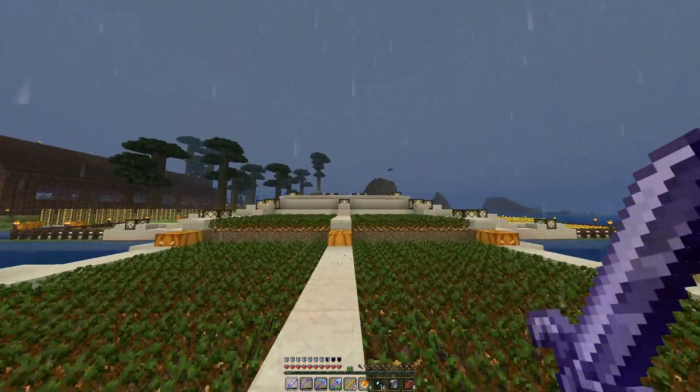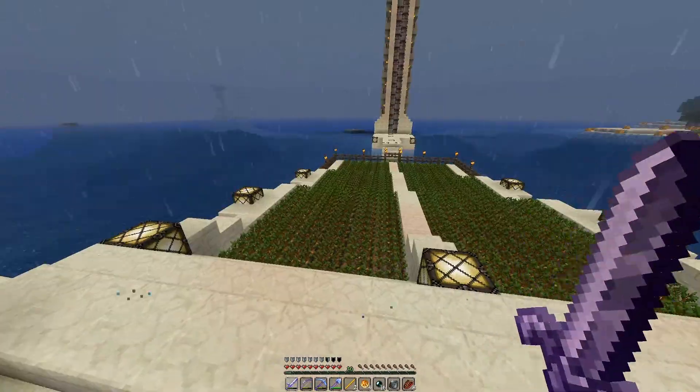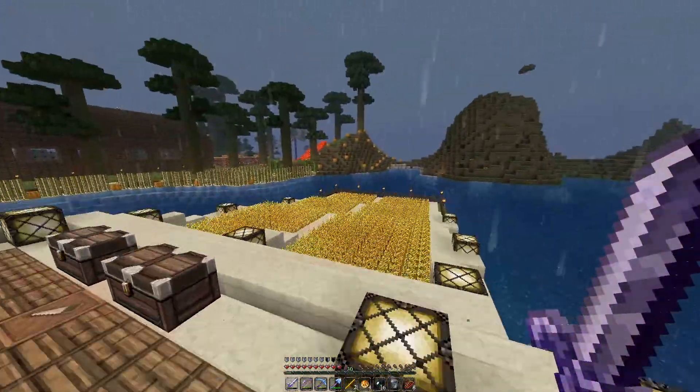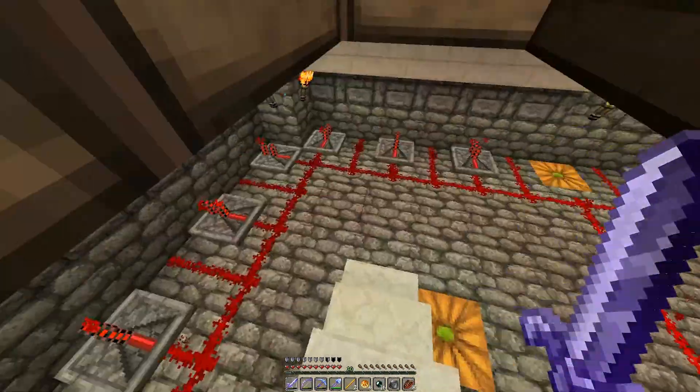So here is my wonderful automated farm, automated system. Flip the switch, water goes down. We got potatoes, wheat, wheat, carrots, and this I actually did design myself.